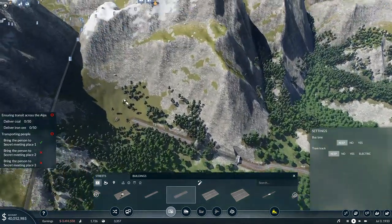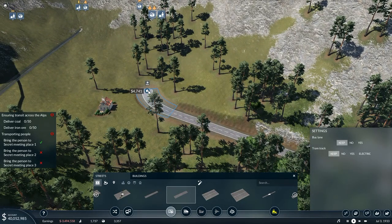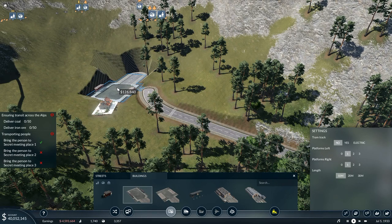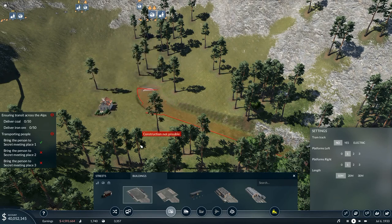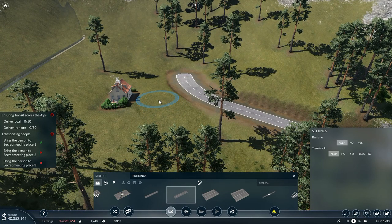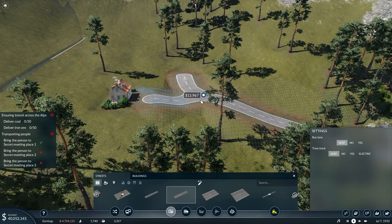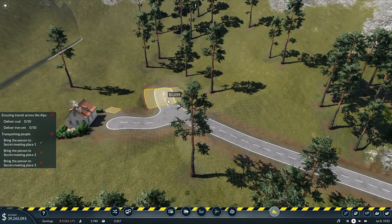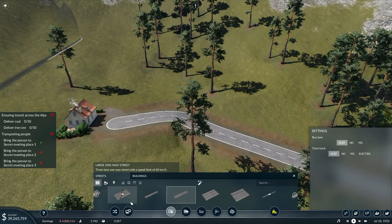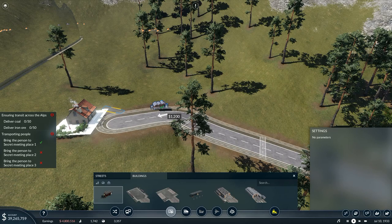That should take us to that property right there. I'm going to put a bus/tram stop on that one. I need to be close enough — I think I may need to put a road up onto this one. I've got to put a road up to there, connected to it. That road is now connected to the secret meeting place. So if I go to buildings and put the bus stop, that will now work — I can put the bus stop on here and that has connected.